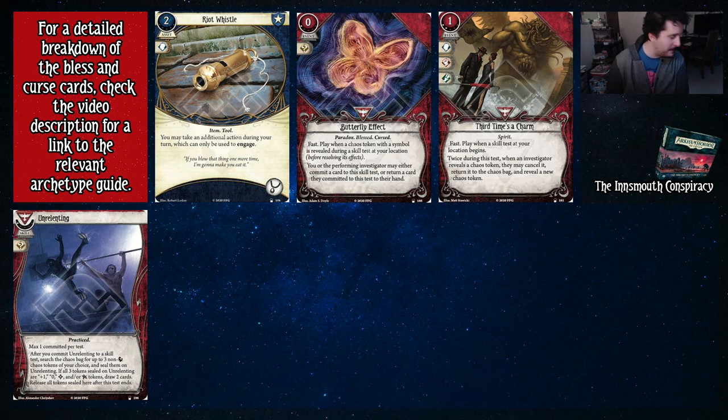Riot Whistle — lets you take an additional action, which you can only use to engage. This is another good spot for the accessory slot. While I said there's not much competition, that doesn't mean no competition — it just means none of these are a must for your accessory slot. It really comes down to the build you want to do. Butterfly Effect allows a player doing a test to put a card in or take a card out when a chaos token with a symbol is revealed — nice skill test mitigation and protection. Third Time's the Charm basically gives you two re-rolls of the chaos token. And then Unrelenting — while not as busted in Daniela, card draw for a test that you're going to pass is hard to say no to.